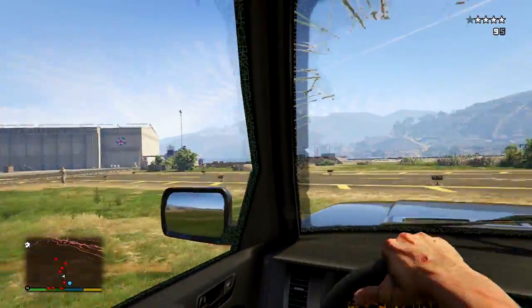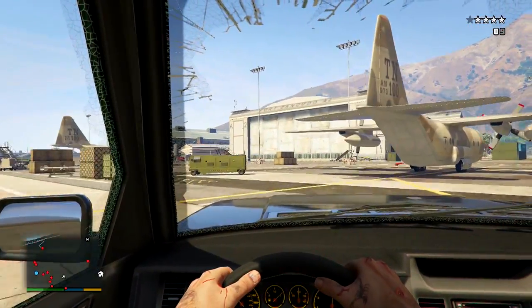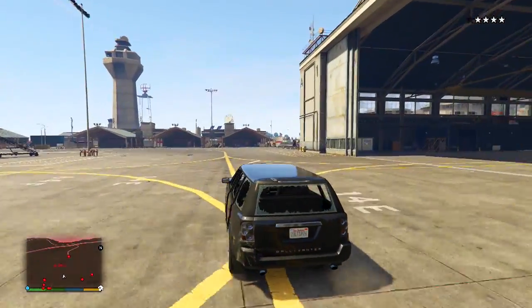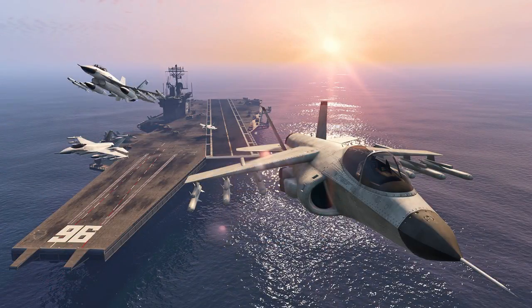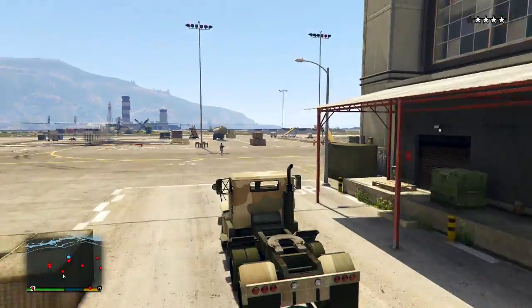As far as names go for this aircraft carrier, there are a couple of different possibilities — we'll find out on March 10th when heists are released. For the sake of this video, I'm going to say the name is going to have something to do with the '96' that we see in an official image released by Rockstar. On the runway of the ship we see the numbers 96, which leads me to believe this is Rockstar poking fun at the number 69 — a recurring gag throughout the whole Grand Theft Auto series.